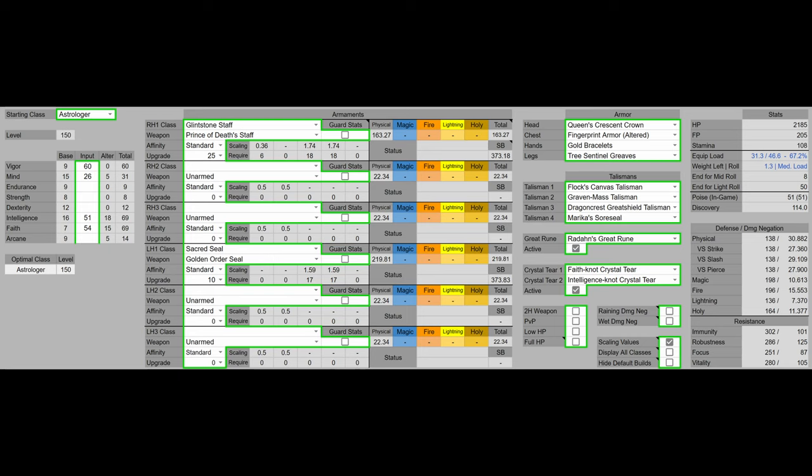For the armor, we have the Queen's Crescent Crown, the Fingerprint Armor Altered, Gold Bracelets, and Tree Sentinel's Greaves. That's going to boost our Intelligence by 3, as well as give us 51 Poise, which is the first PvE breakpoint.